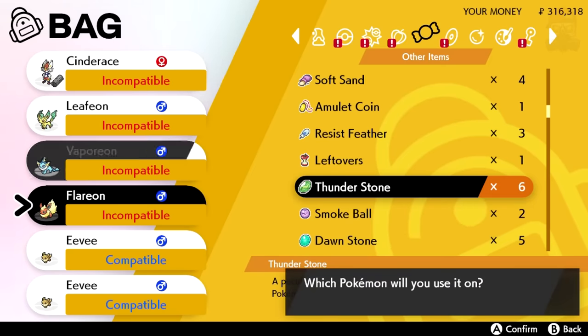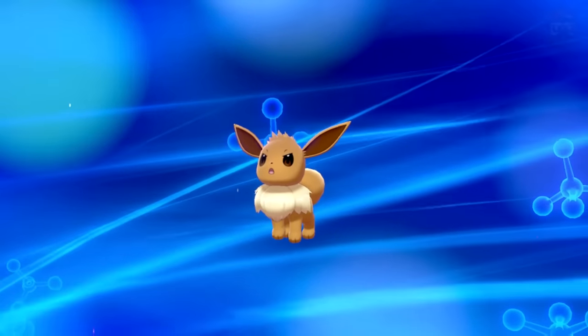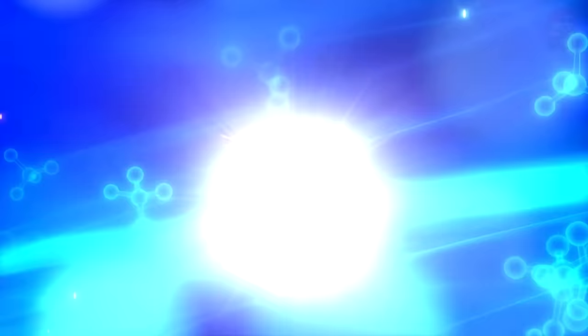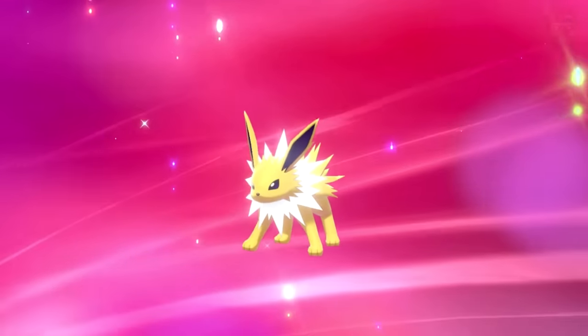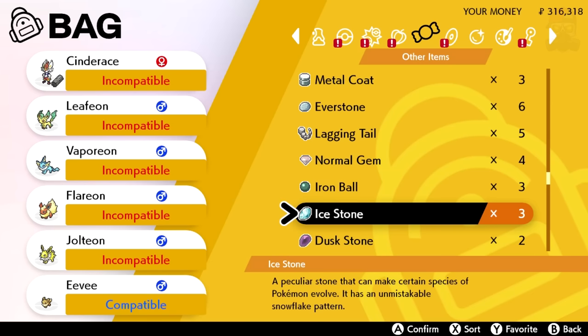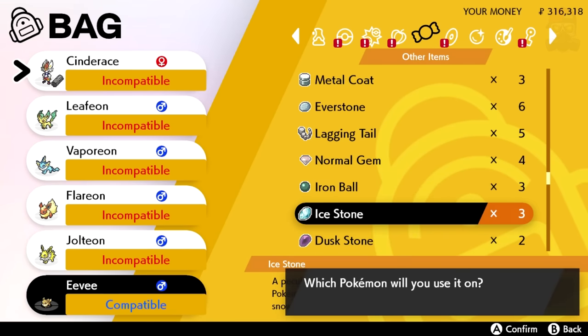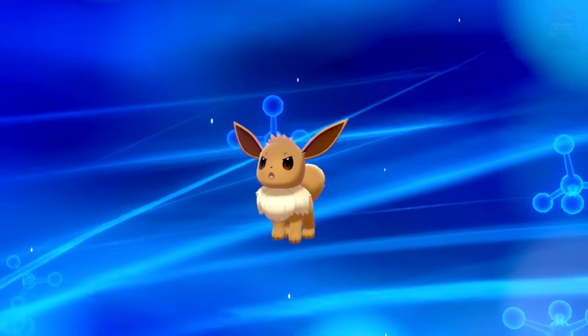For the next one, we're going to give an Eevee a thunder stone and it will turn into — you guessed it — a Jolteon. And then for the final one using a stone, if you give an Eevee an ice stone, it'll turn into a Glaceon.